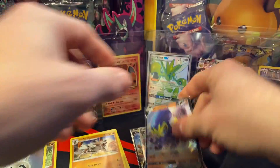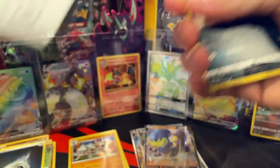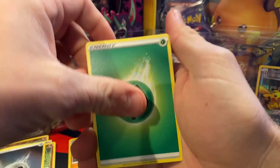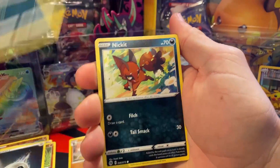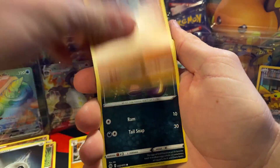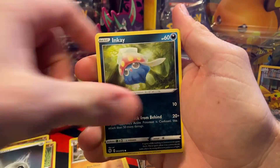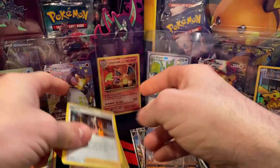Still looking for those Charizards, haven't had luck with them. Next pack: Beedrill, Milo, Absol, Nickit, Machop, Ekans, Swablu, Inkay reverse, Vulpix, and then a Marnie holo rare.